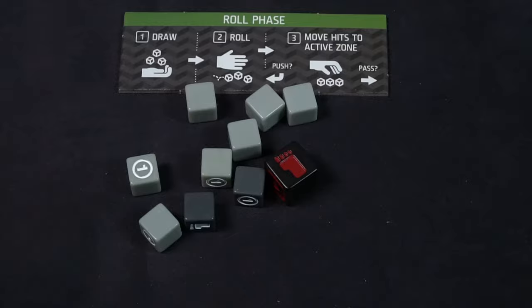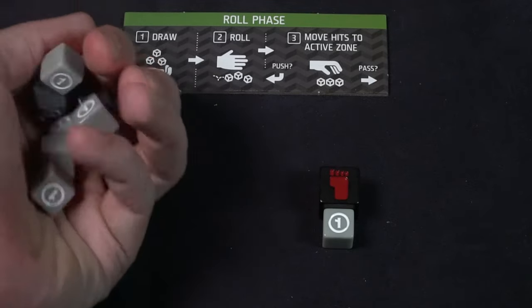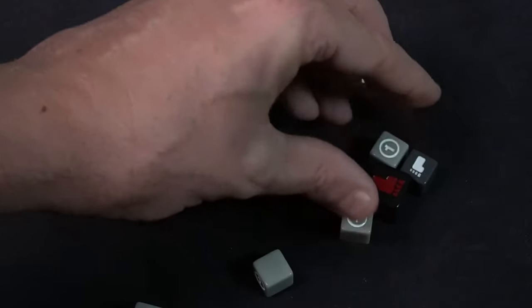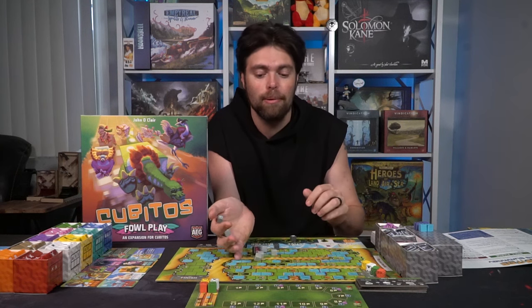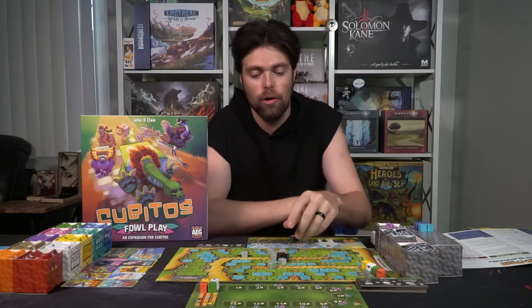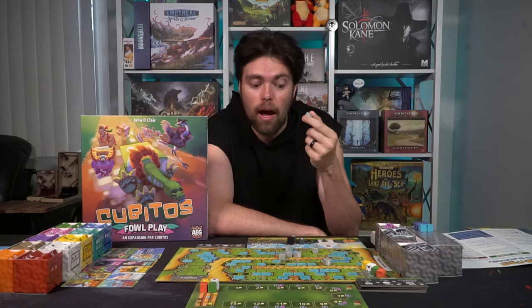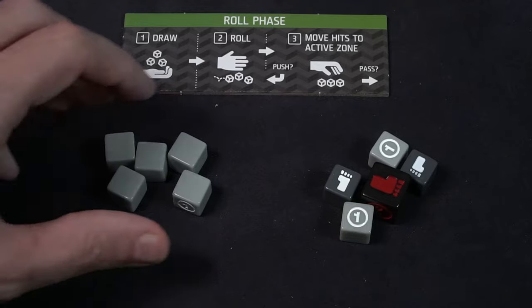In the roll phase, you take all the dice from your roll area and roll them. Once you roll, you check how many pips you've got — pips are sides that are not blank. You place those in your active space and choose whether to stop or push. Push means you continue rolling. If you have less than two pips showing, you can push for free and won't bust. But once you have more than two active pips and choose to push again, that can cause you to bust. If you roll all your dice and none show a non-blank side, you bust.